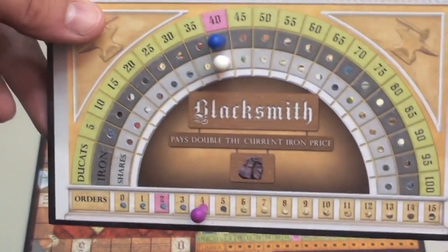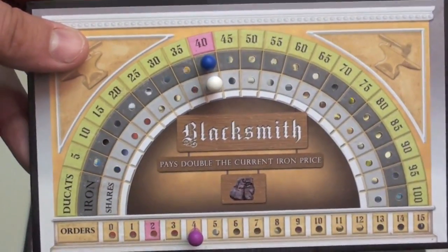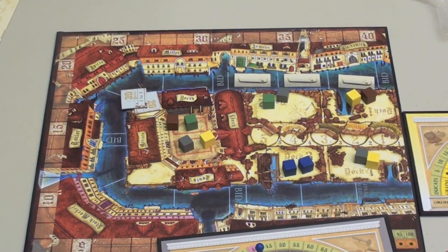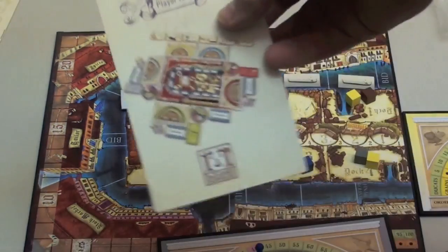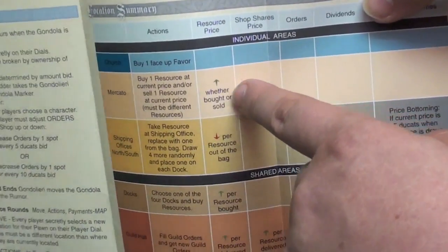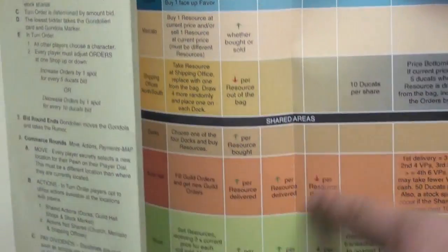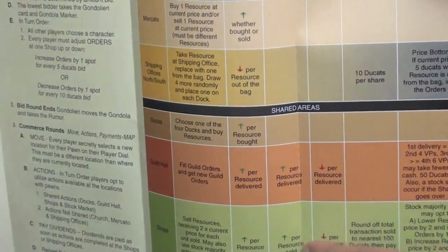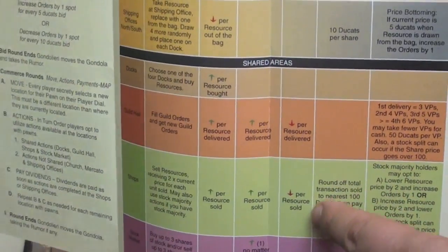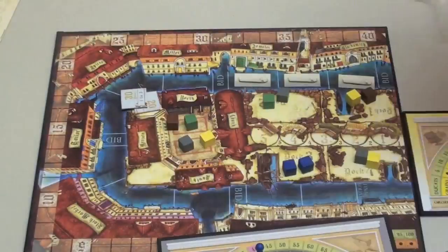You need to keep track of when the price goes up or down, and when the share price goes up or down. It's such a complicated thing to keep track of that the game actually comes with a brochure as a player aid. In it, it tells you when the resource price goes up or down, when the share price goes up or down, and when the orders go down — you need to keep track of all these different things.